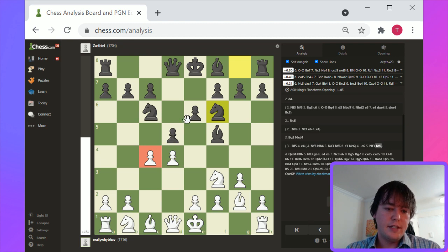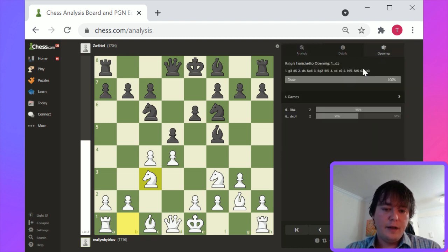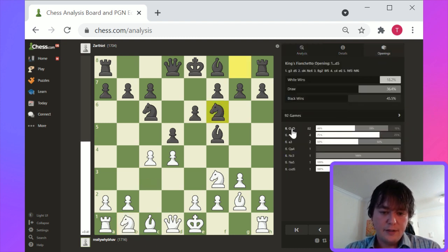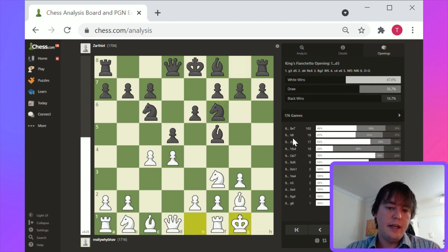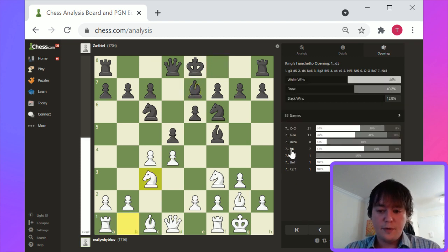This c4 basically limits black's options in terms of ability to defend d5. The knight goes to c3, the bishop goes to f4, and white has very healthy development. Any developing moves here sort of transpose pretty similarly. Knight c3 on the next move is preferred.